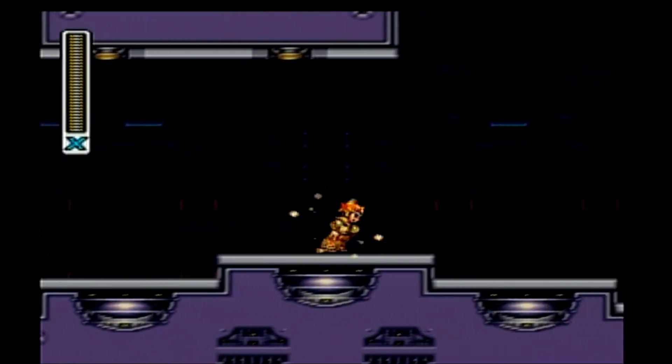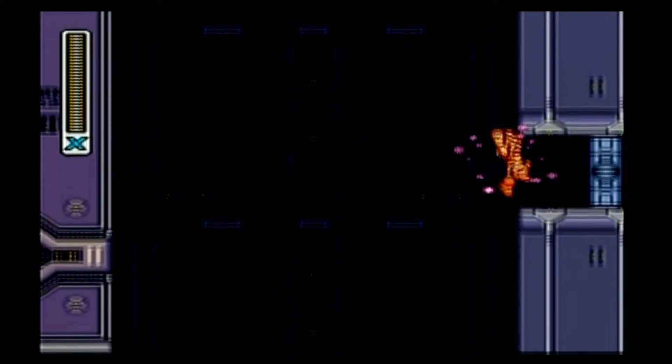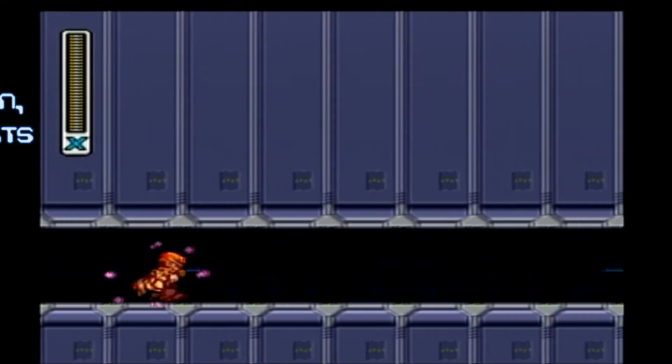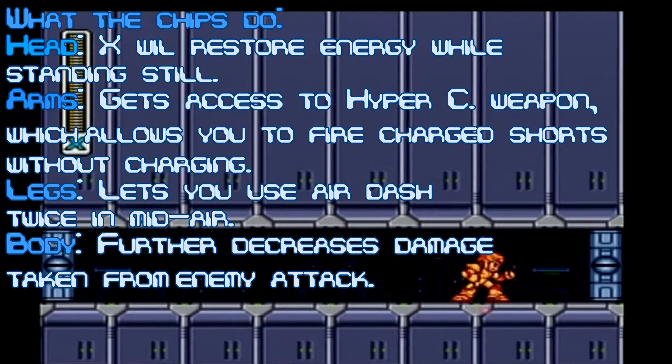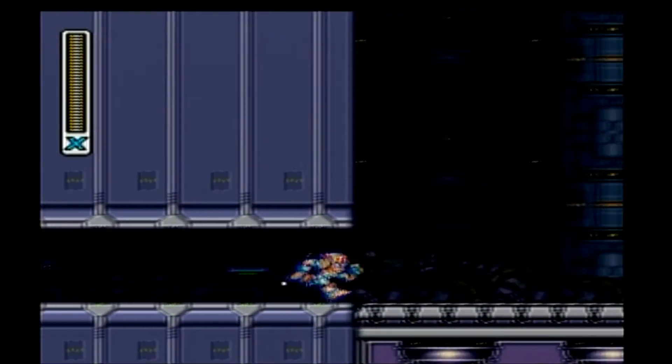Although, truth be told, I don't really remember what the buster upgrade is. The head upgrade, I think, is that you get back more energy for your special weapons, and the armor is just more reduced damage, the boots are so you can dash twice in the air. I don't remember what the buster one is anyway. Let's see, what are we going to be fighting?